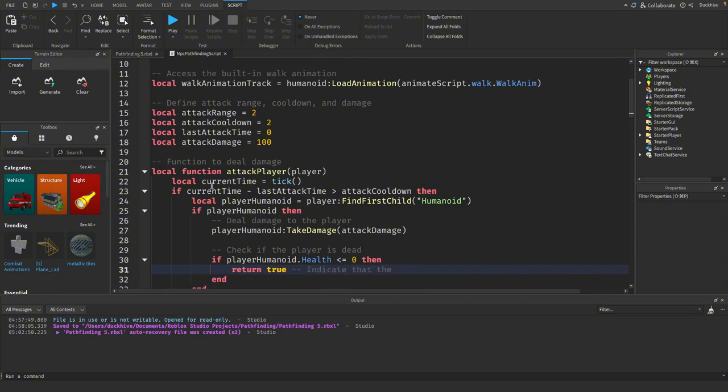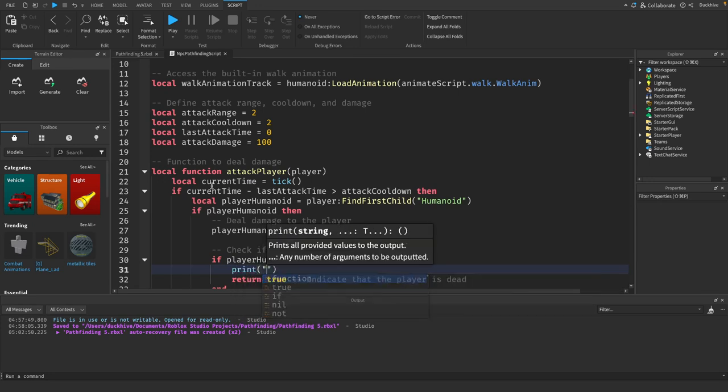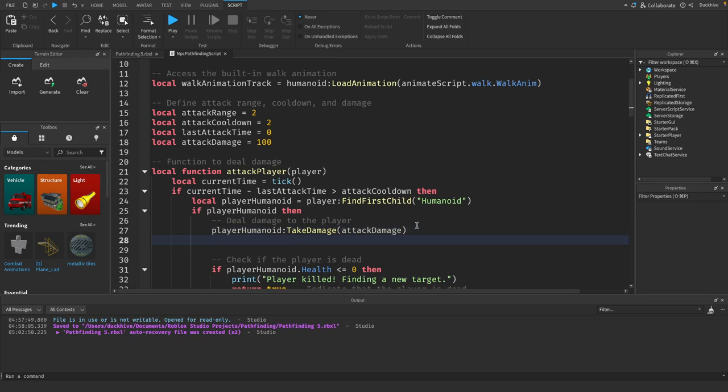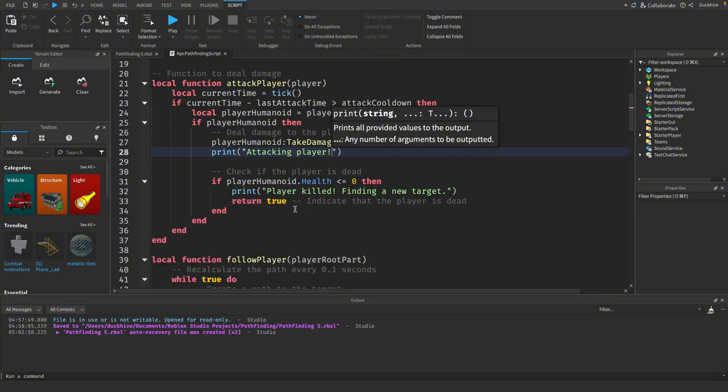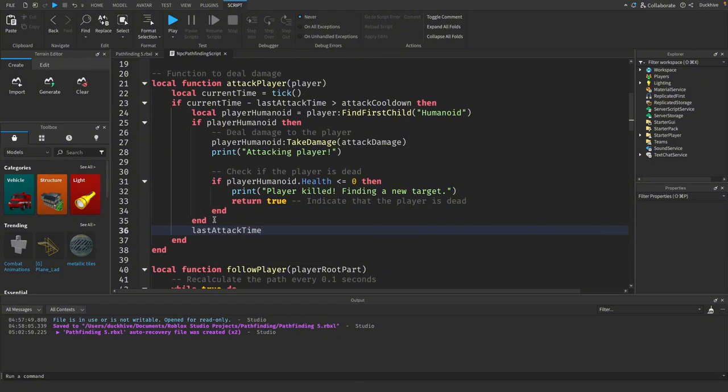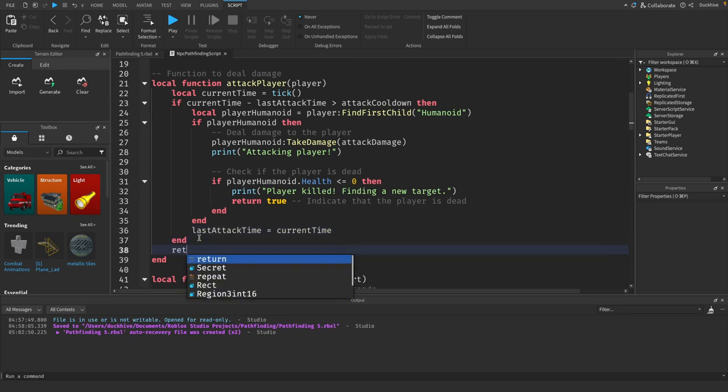Returning `true` indicates that the player is dead. Let's add a print here: `print('Player killed, finding a new target')`. Let's also add a print right before the attack for `'Attacking player'`. After our if statement, after the second `end`, we say `lastAttackTime = currentTime`, then skip one more `end` and say `return false`.